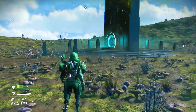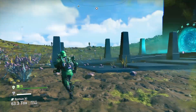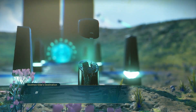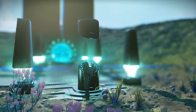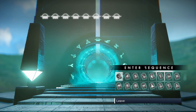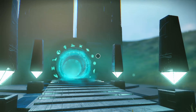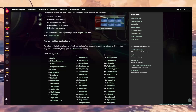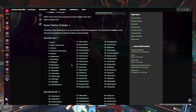Another way is through portals. Portals themselves don't actually link between galaxies — they only link within the same galaxy. However, if you activate a portal and type in the first glyph repeated across all slots, it will take you to a location between four and six jumps from the center of the galaxy, allowing you to reach the galactic center and travel to the next one. The galaxies all go in order from one to 256, so from Euclid you go to Hilbert, Hilbert to Calypso, Calypso to Hesperius, and so on.